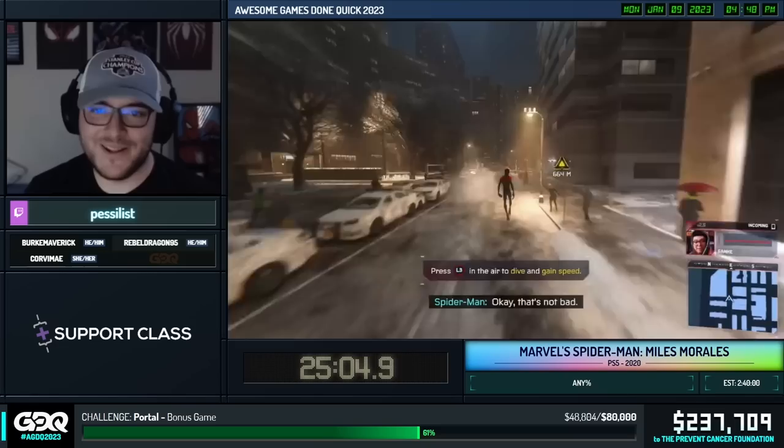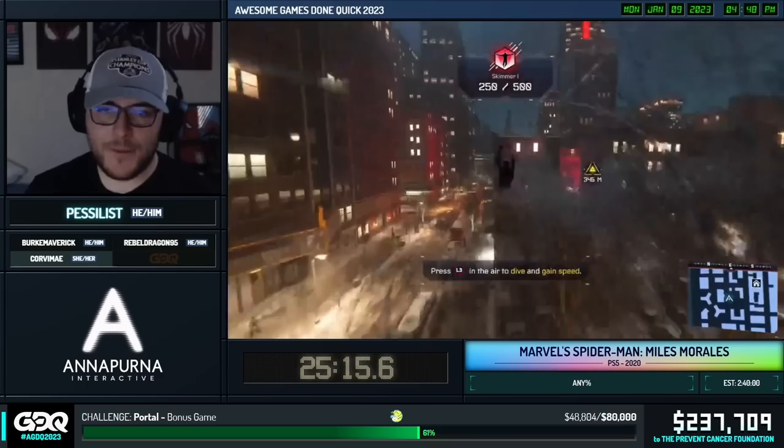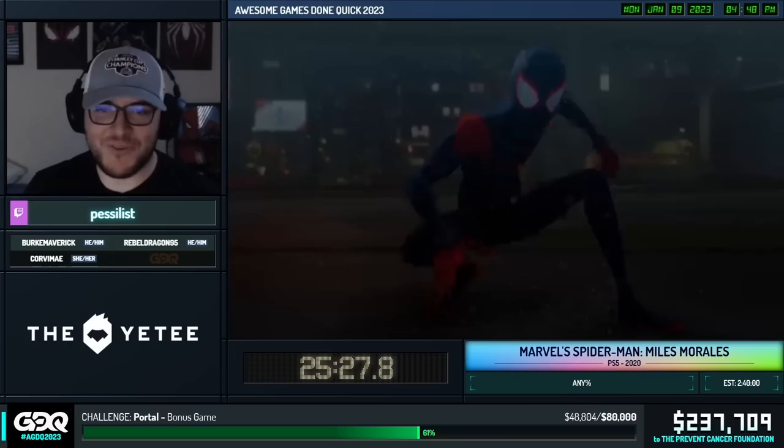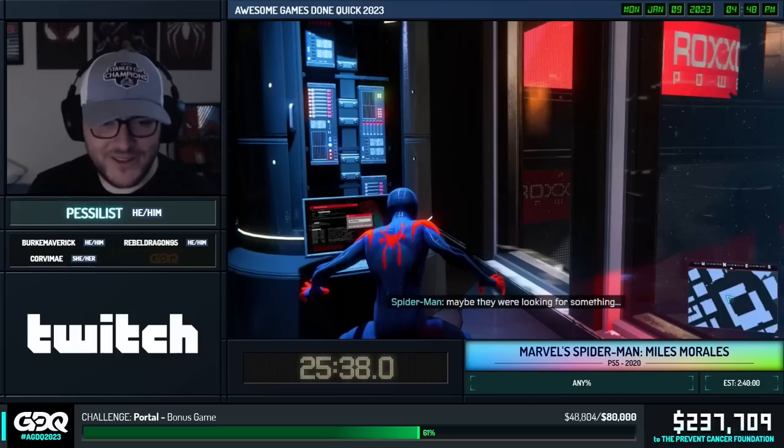So if there are random waypoints on the screen during the run, that's why. You can just tap the button and it gets rid of it for you, which is very useful. Here's a fun one — this cutscene we're going into, you cannot skip on PS4. There are a couple of them like that. You can skip it here on PS5. That's why we're not on PS4, other than loads. This PS4 loads pretty slow.